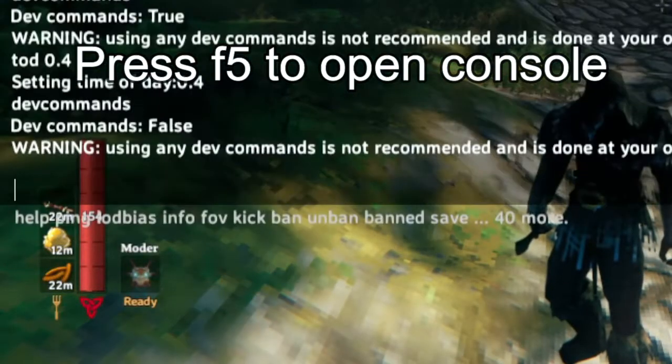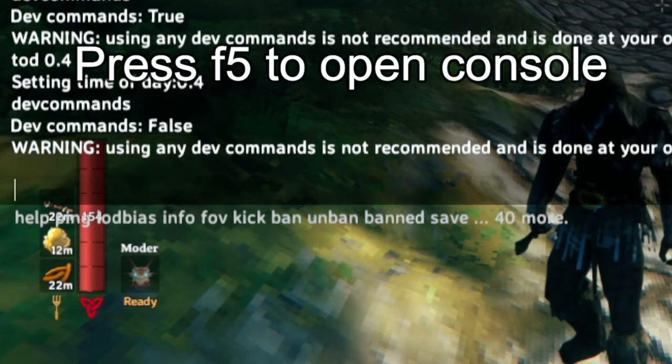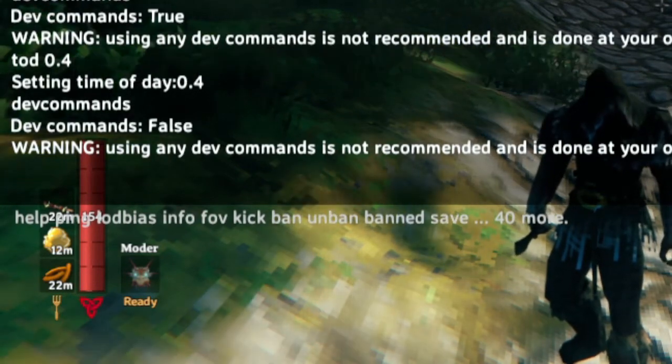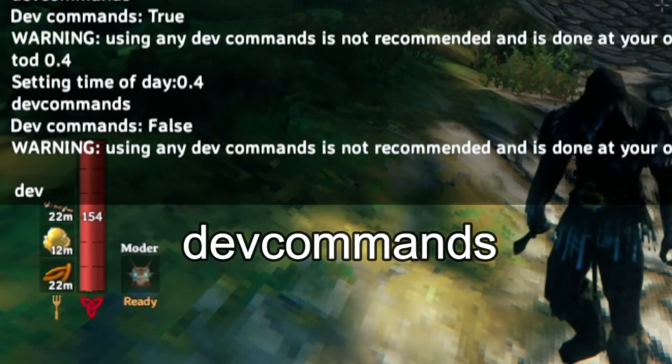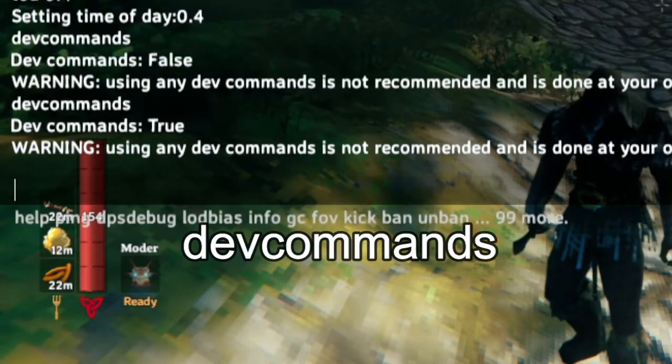To begin, press F5, which will open up a console. Yours will show different things — don't worry about that. Start by typing devcommands and press Enter.